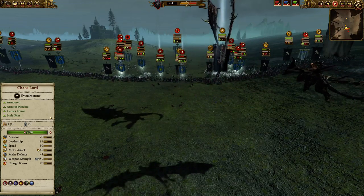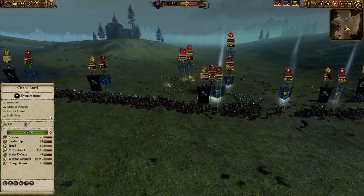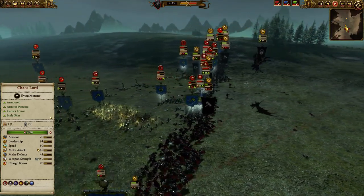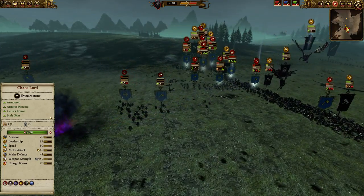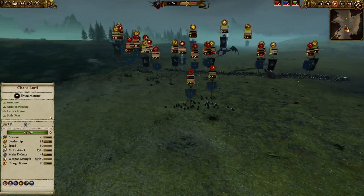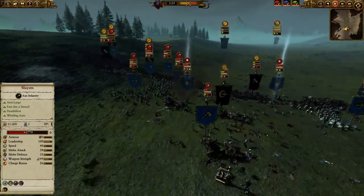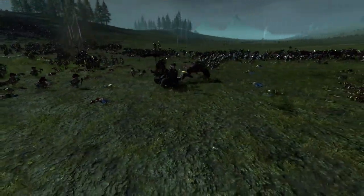I pull out my Chaos Lord because he was getting a little beat up, and the Exalted Hero had just been beat up too. But I'm going to cycle them right back into combat. I decide to target the left flank to get some weakness going there, using the Hellcannon to chase off his missile units. And the Gorebeast Chariot is still just ripping through the Dwarf lines.